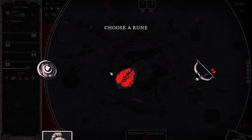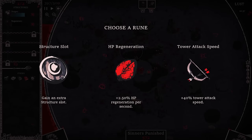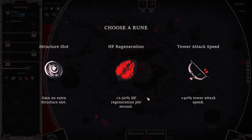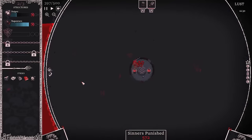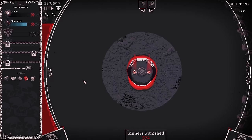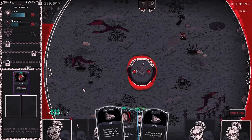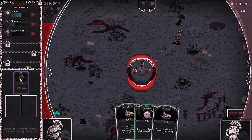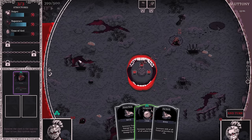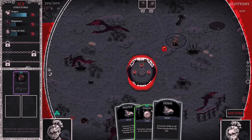You always get the option for an extra slot. HP regen is nice, but we'll definitely do the structure slot, and we already have a structure for that slot. We're going to put Guns of God in. It's tempting to use the thunder tower, but I'm buffed into garrisons now, so we're going the garrison build route.